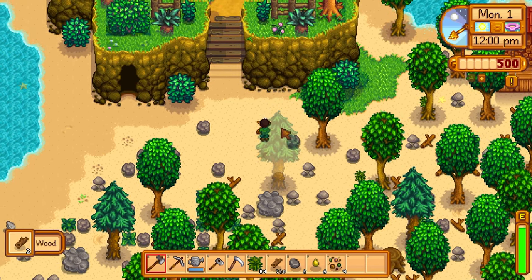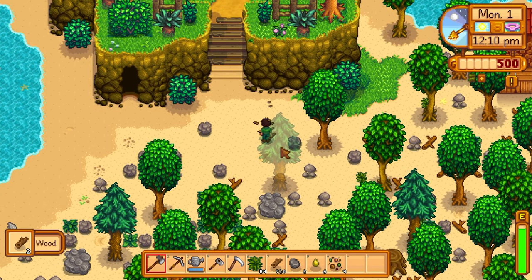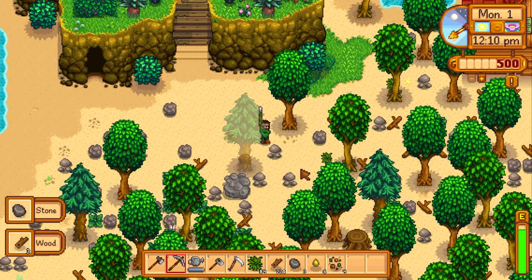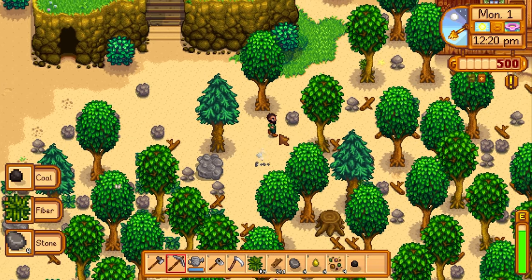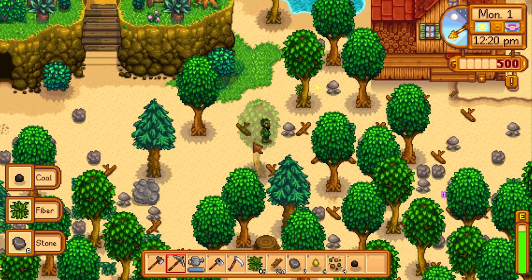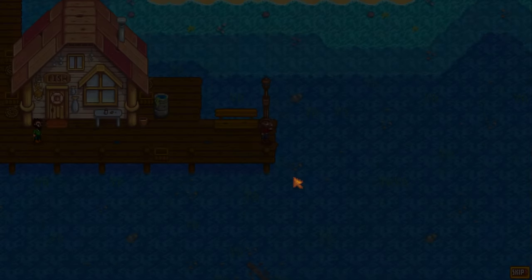The first thing we have to do is clear away the farm. We're going to assemble as much stone as possible and we also need a lot of space, because we're going to put down a fish pond and that's going to get us lots of XP.